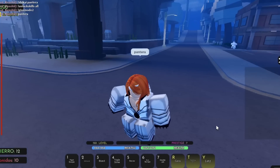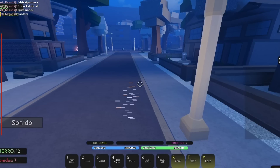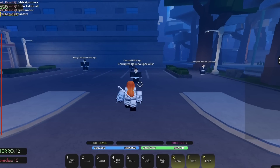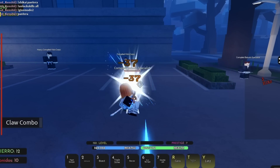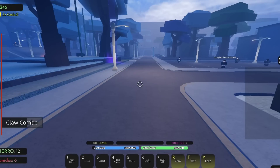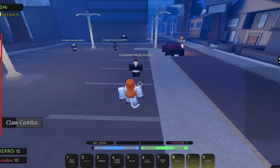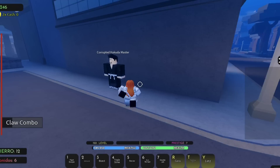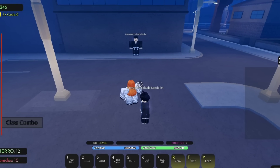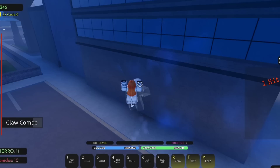Now we're going to jump into the showcase of all the moves: Claw Combo, Desergon Slash, and Roar. The first skill is the Z skill — Claw Combo. It's a combo move with multiple slashes, and at the end you do one powerful strike that does huge damage. The last hit knocks back. The model is probably still the same, but the tail moves now — it's no longer stiff.